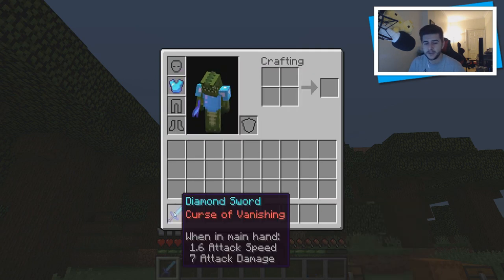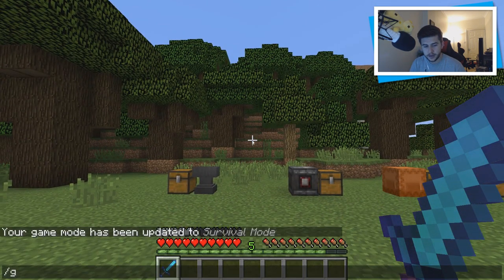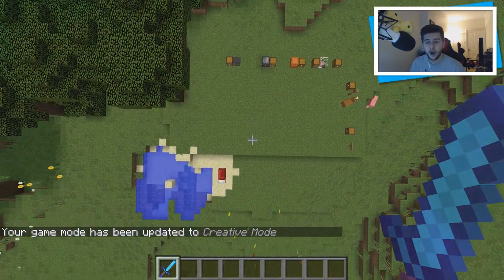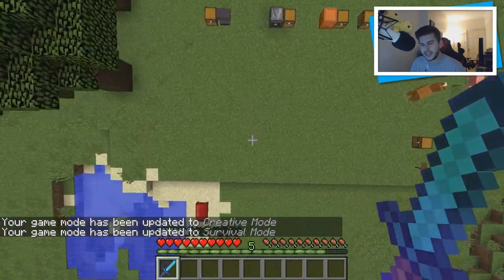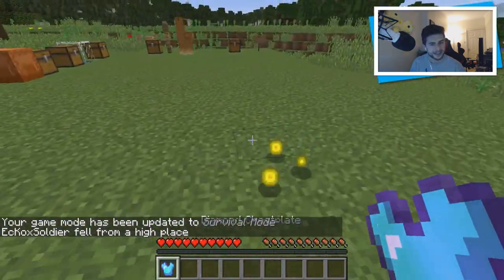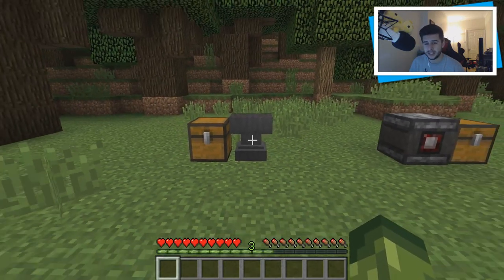I've also got the Curse of Vanishing. How this works is whatever item has the Curse of Vanishing, when you die the item is completely gone. If I go to game mode creative, fly up and kill myself, you're going to notice that the sword is going to disappear however the armor will not. Upon dying, when I spawn the only thing available is in fact the armor. I like the fact that you have to gamble a little, balancing negative and positive enchantments.